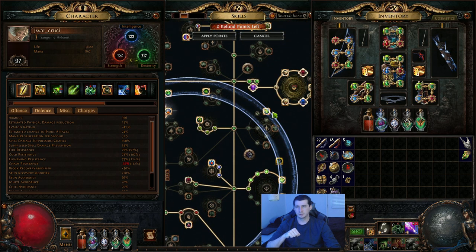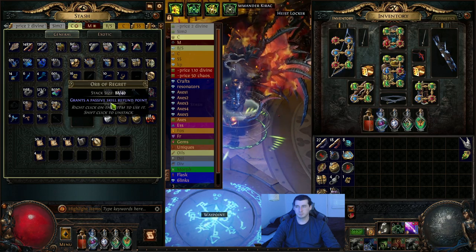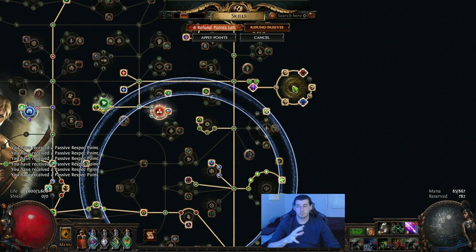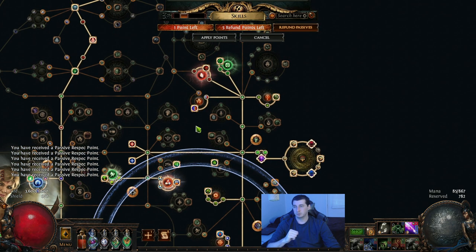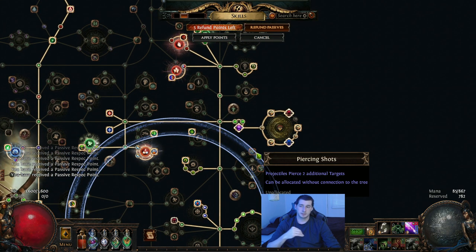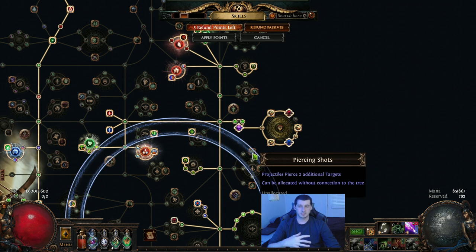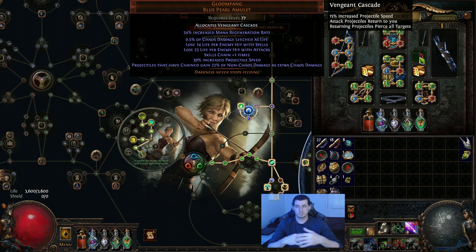I need to take the pierce out — I'm not sure you need pierce, and I'm not the most knowledgeable on how chain, pierce, and fork all work together since I don't play a lot of bow builds. If anybody has suggestions on ways to improve this — maybe you can use pierce and chain at the same time — I tried it out and it didn't really feel much different with pierce in or without it. I'm taking it out and going back to the leech. I'm still experimenting and definitely open to suggestions, because it's some really cool tech and I'm looking for ways to make it even better.